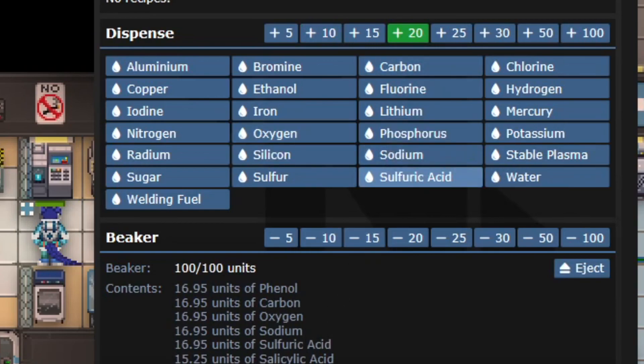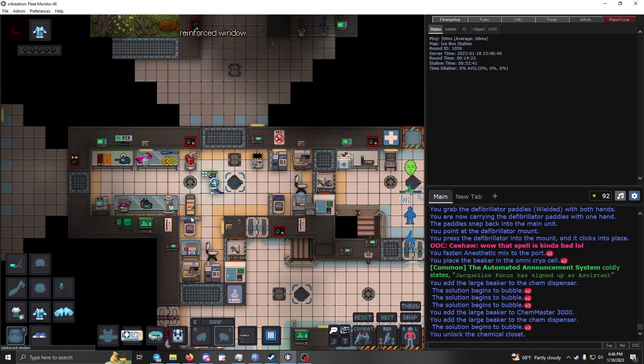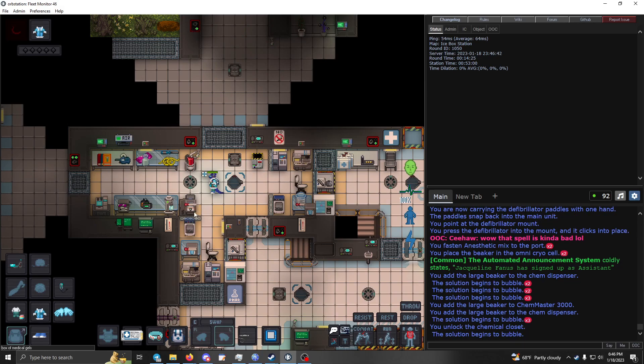There are going to be some wizard reagents — just ignore those. Then hit carbon, oxygen, sodium, and sulfuric acid, and that will get you 100 units of salicylic acid. Let that bubble until it's done.